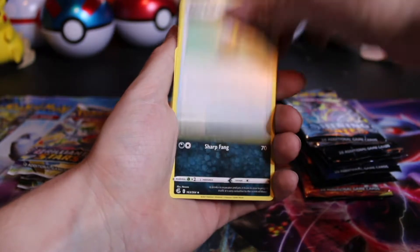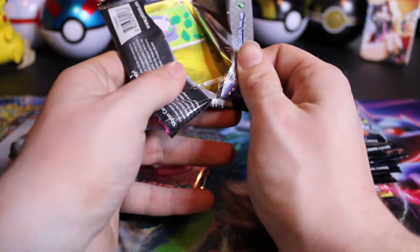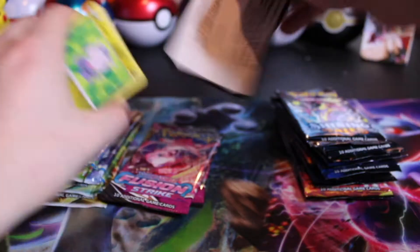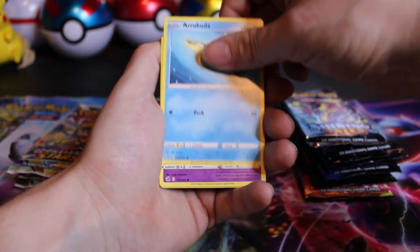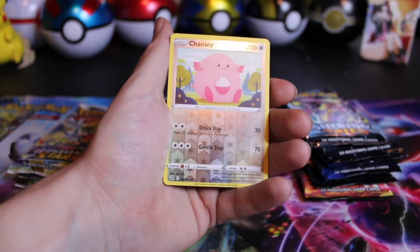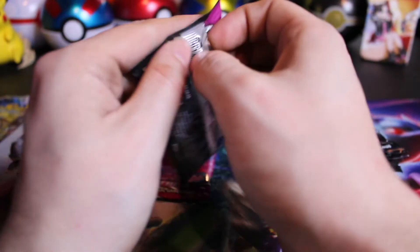Ninetales — probably the best artwork always. Actually, I think this set has a second Ninetales and that artwork's a bit better. Code card for you. White code card, so we won't bother. Because every single Shining Fates will have a hit code card, we are still missing the Charizard from that set — one of the few sets we don't have the Charizard in. As far as newer sets go, we definitely don't have a base set Charizard sitting around anywhere here.